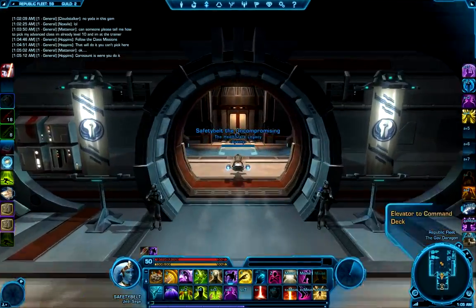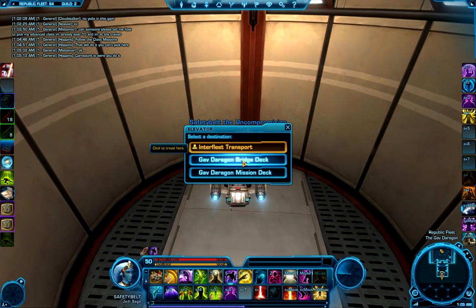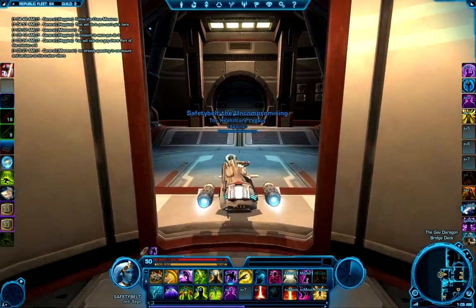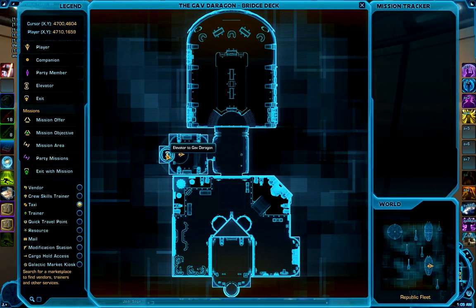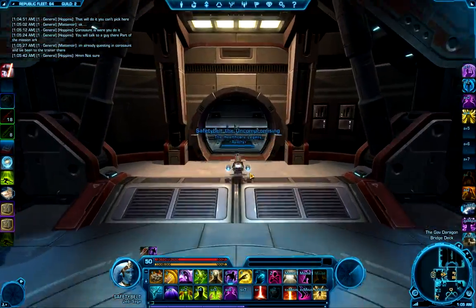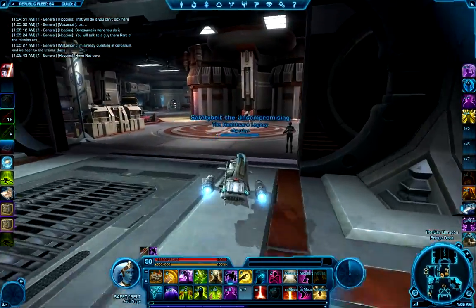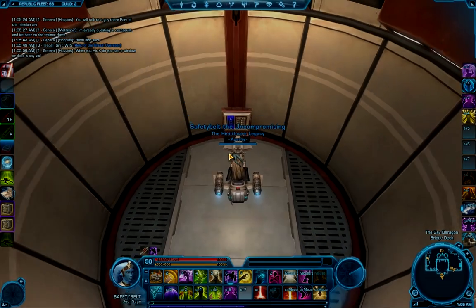Now that we're on Gavderagon, we're going to go to the only elevator and take it up to the bridge deck. Now that we're on the bridge, we're starting right at the elevator and going to another elevator that's not actually marked on the map, but there is one there. You're just going to head straight out and turn to the right, and this elevator will take you to the museum.